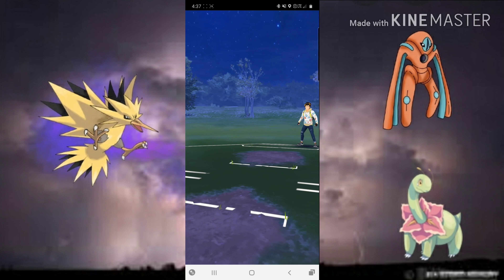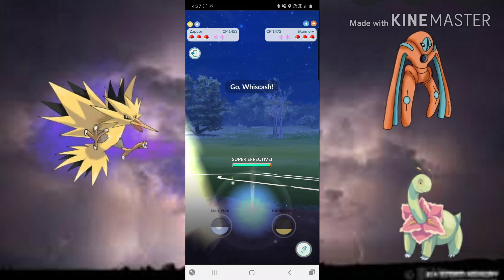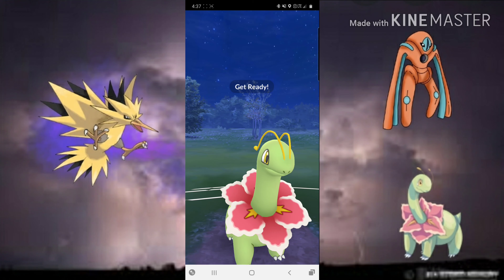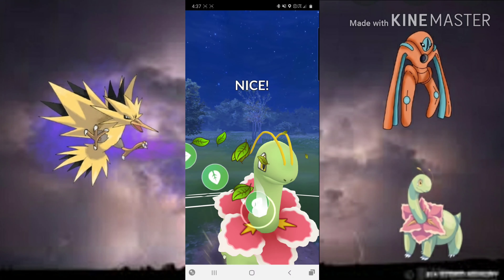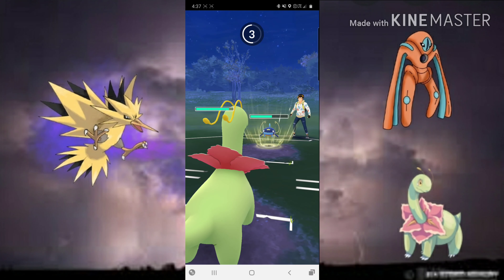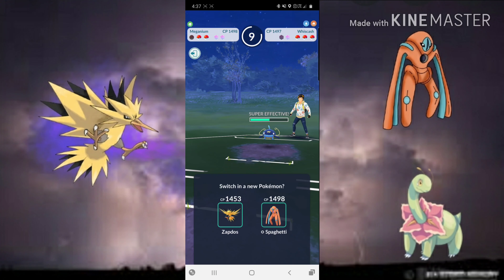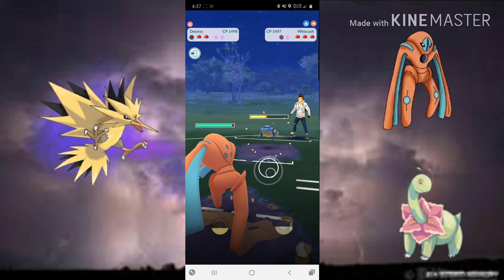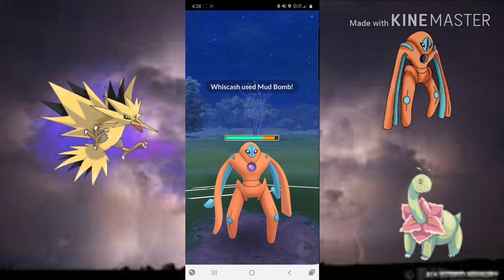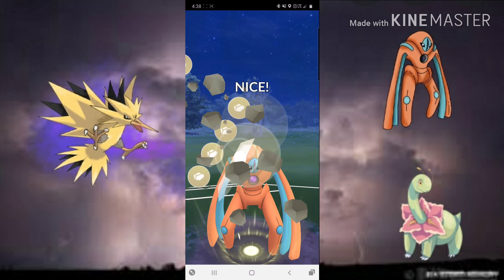Going into Game 2, we lead against Skarmory — extremely optimal. We have to shield everything but they switch to Wishcash. In my experience with this team, mud boys are a huge threat. We have to line up Meganium against them, especially double mud boy teams. Wishcash is by far the most threatening because we're about to get Blizzarded — and we do — which almost one-hits us and wastes our Meganium. We come in with Deoxys Defense, let them get Mud Shots off, and go for Rock Slides.